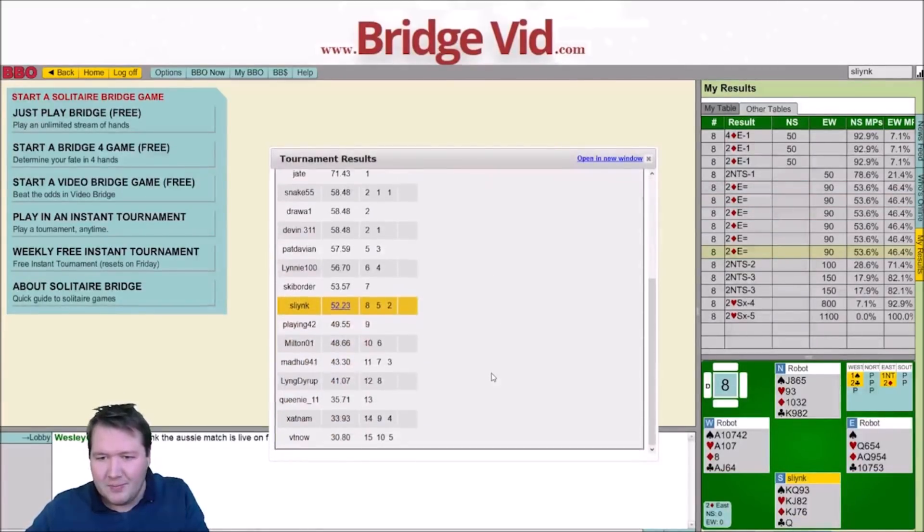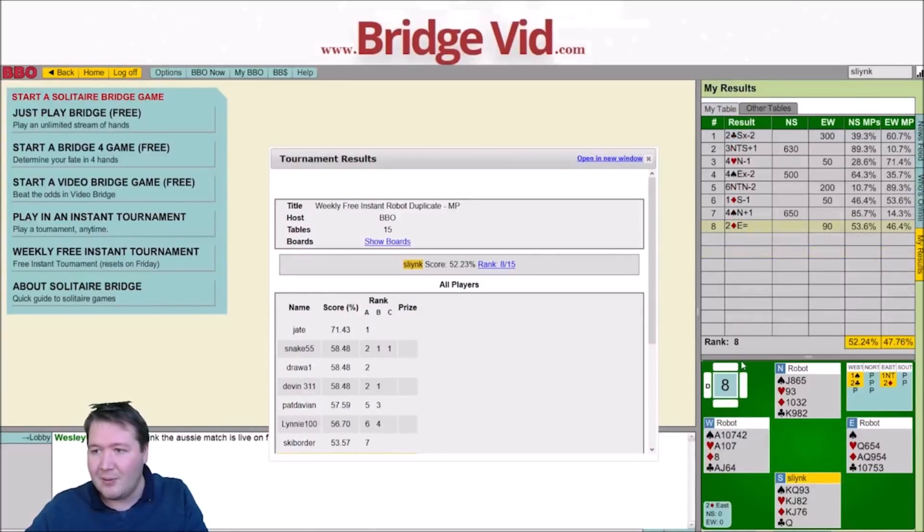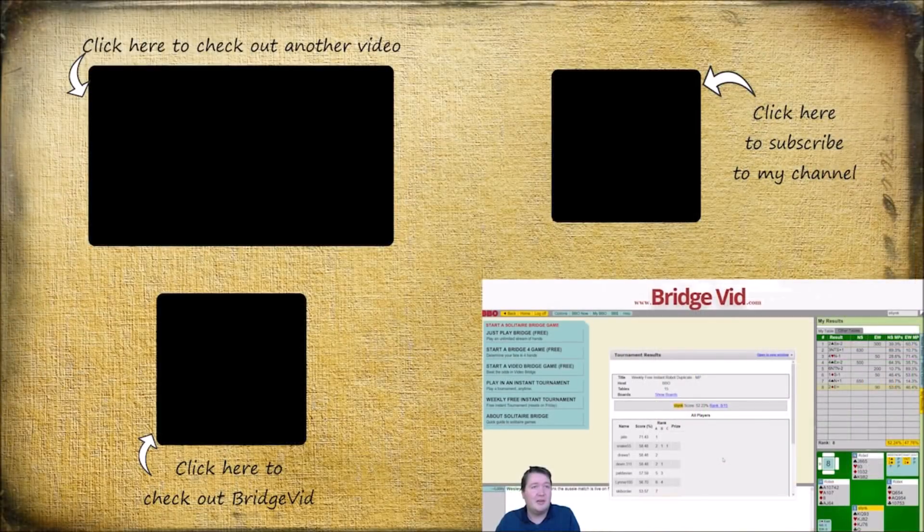I've finished at 52%, rank 8. Very middling, I guess. 6 no trumps — I was very bitterly disappointed about that, deserved to be about 80%. Two clubs doubled also felt harsh — I think bidding two clubs is okay. I did overbid board 3 to 4 hearts, and one diamond down one was also kind of sad. Anyway, that was the weekly free instant tournament. Thanks for watching, hope you guys enjoyed this one, and I'll see you next time. Bye for now.